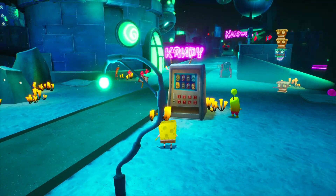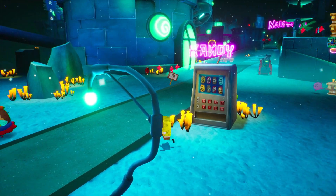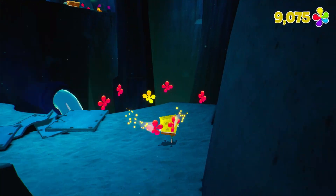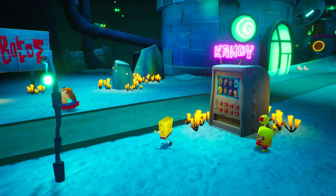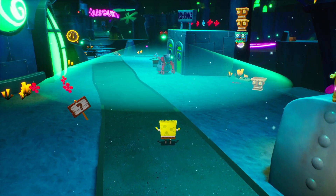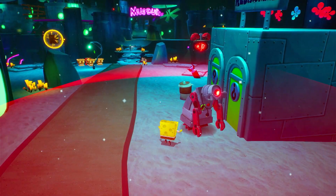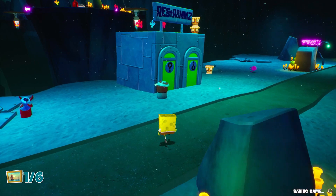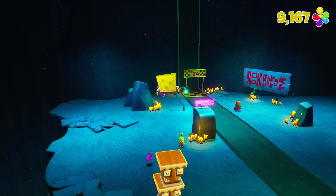If we go up to this candy bar vending machine, the bus zooms by — which, if you remember the Rock Bottom episode, is a pretty funny Easter egg. So this is a new enemy: the Sleepy Time Robot. In order to deal with these, you're gonna have to sneak toward them like you do with the tikis. When you get close enough, you can just bam, take them out. And that's one of six paintings. I'm not sure I remember where the rest are, but I'm sure we'll come across them as we go.